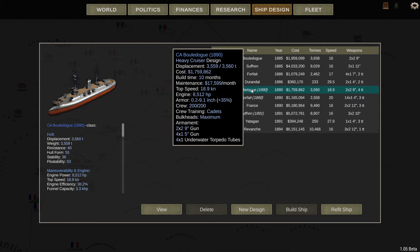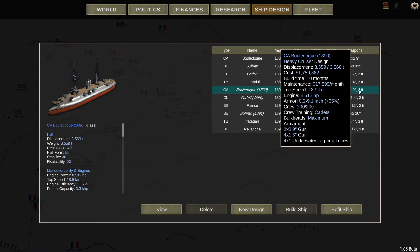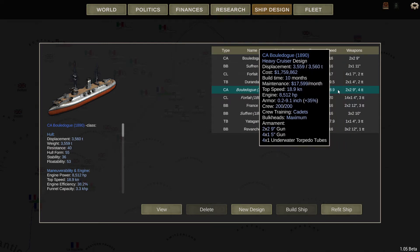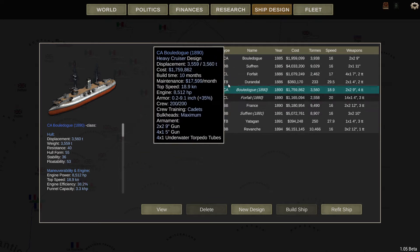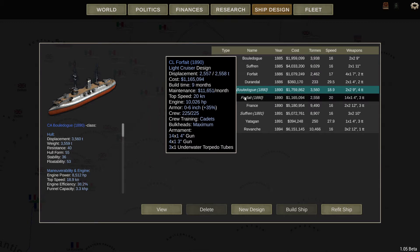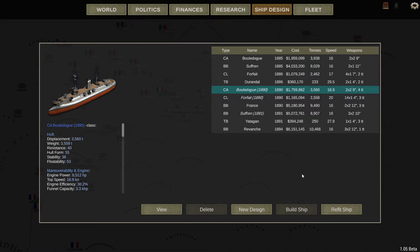The ones I changed via refit are all inconsistent — half of them haven't got torpedoes, some have a torpedo on the front but not on the sides, some haven't got the five-inch guns. On the light cruisers they've got very few bulkheads when they're meant to have maximum bulkheads. It's just all over the shop — it just doesn't work at all. So don't try using the refit; trust me, it doesn't work.